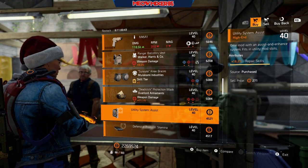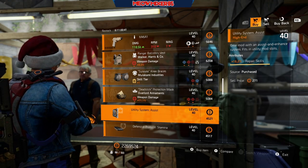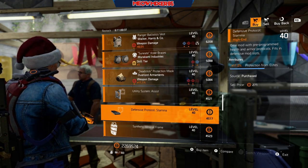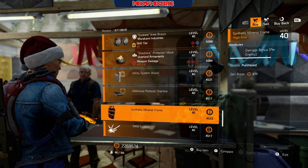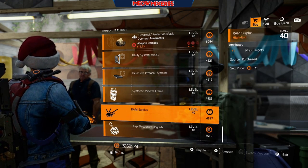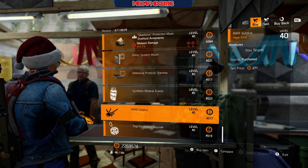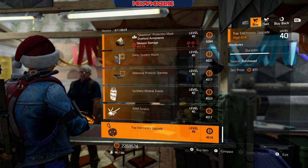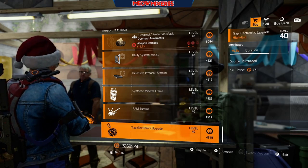A utility mod with 16.2 repair skills, a defensive mod with 11 protection from elites, a shield mod with 1% damage bonus, a firefly mod with +1 max targets, and a trap mod with +4 charges and 5.9 second duration.